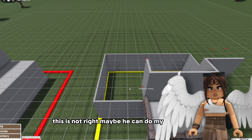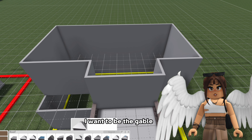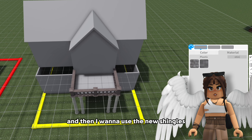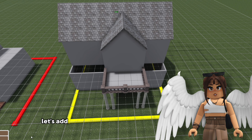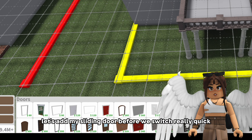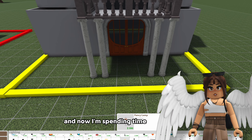This is not right. Maybe he can do my roof for me because I don't know what to do. All I know is that the roof I want to be the gable roof and then I want to use the new shingles. I was thinking this, I'm just gonna leave it like that. Let's add my sliding door before we switch really quick. I know what light I want but now I can't find it and now I'm spending time looking for it.